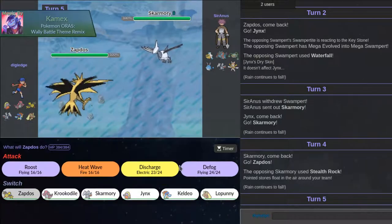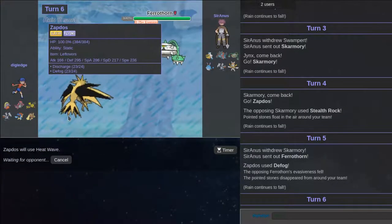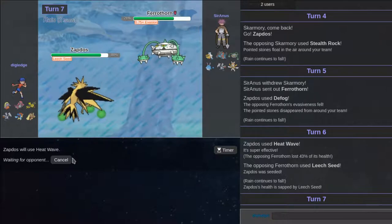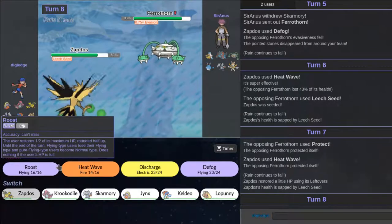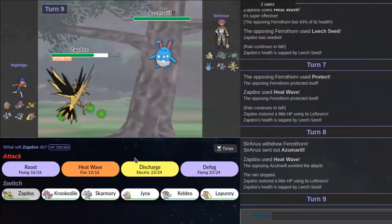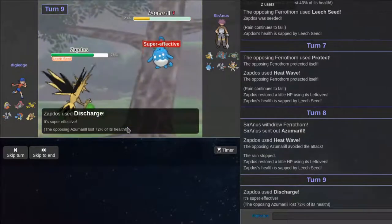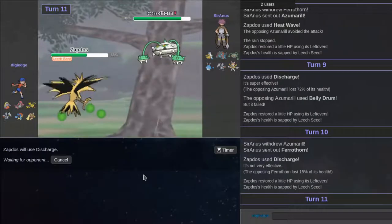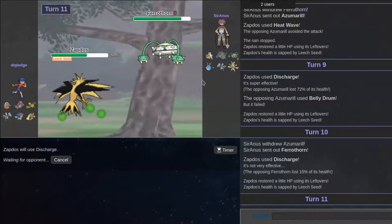I'm not going to go for Heat Wave — should I actually do a 300 IQ play? It can weaken me but I think Zapdos is actually what I need alive. I have Roost especially since that did a lot. I'm going to go for Heat Wave again — he might switch out to his Swampert. He's going to Z Belly Drum. Oh, he did not Z Belly Drum — I thought he was going to Z Belly Drum.